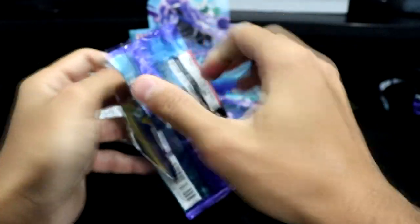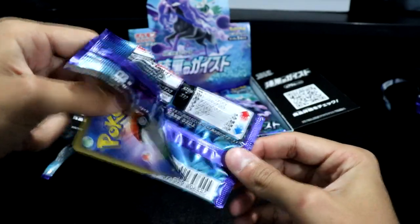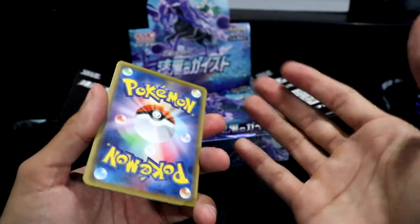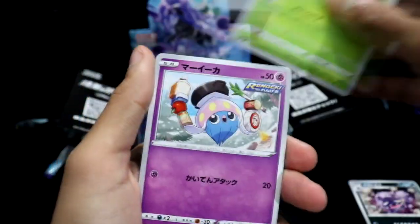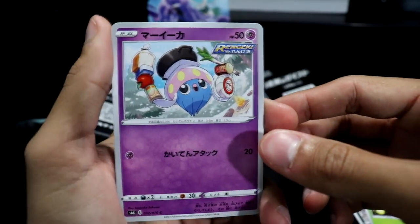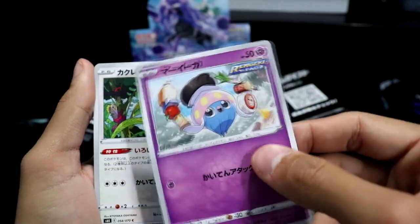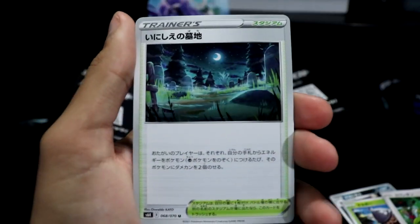Hopefully we get a secret rare — I don't know if one is guaranteed. I know there's a Sandaconda alternate art somewhere in the set — I think that's the only alternate art I know of. We got a Weezing, a Snom, an Inkay — love those artworks — and a Kecleon upside down.